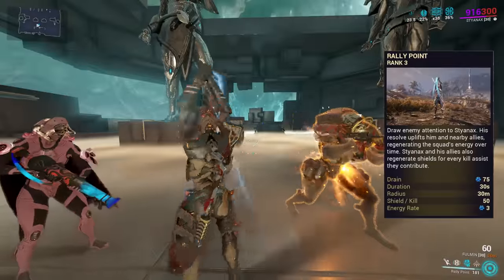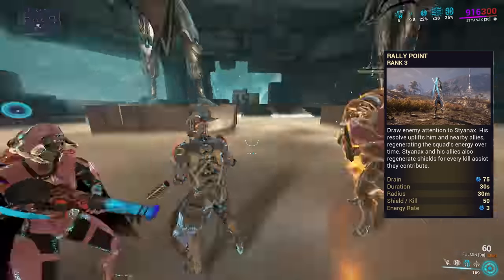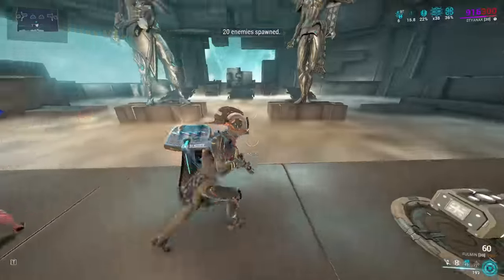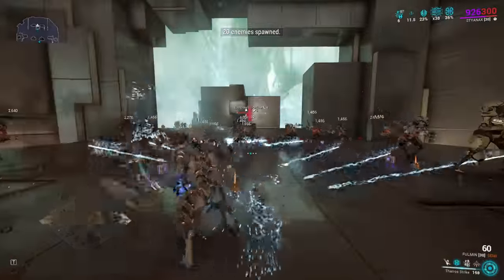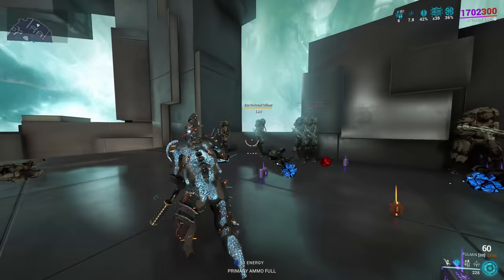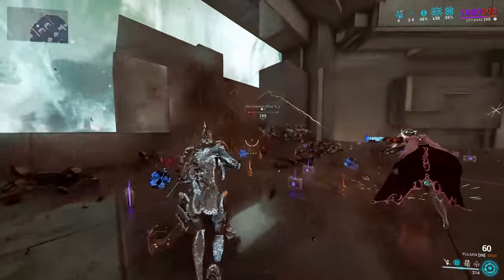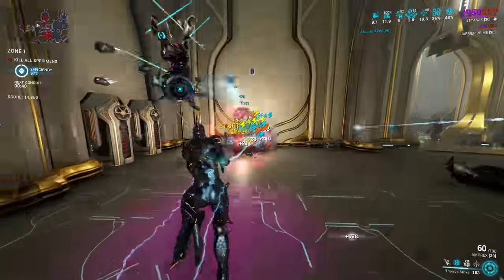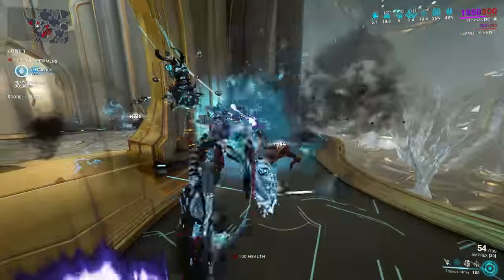Moving on to Styanax's third ability, we have Rally Point. Styanax draws enemies to focus onto him, pulling them away from his allies. In the process, both he and nearby allies gain two buffs: first granting energy over time, and second granting shields on kill or kill assist. This includes kills done by your companion or summons such as on-call crew. As this is an energy generating ability, it can be a net positive even when playing solo, helping to support the rest of Styanax's kit.